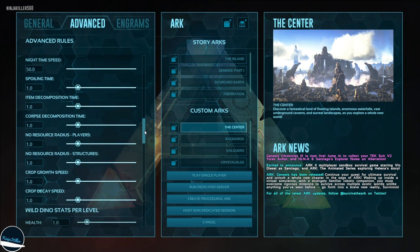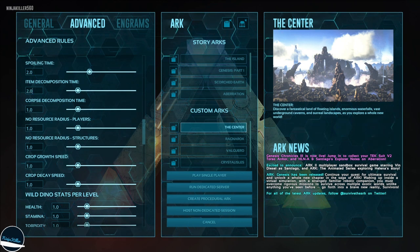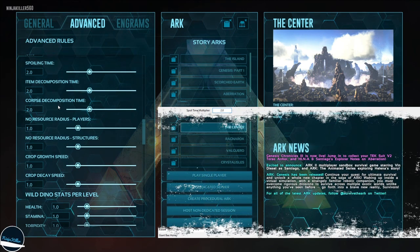For spoil times I like to set each one to 2.0. Especially for the first one — this means prime meat lasts a bit longer before it fully decays. Raw meat spoiling a little slower does delay narcotics slightly, but prime meat is something you want lasting a while. Item decomposition and corpse decomposition at 2.0 also gives you more time to retrieve items you've dropped or recover your corpse.